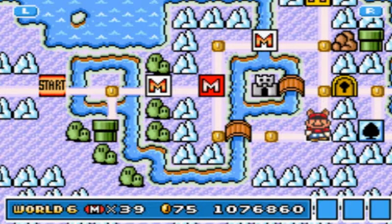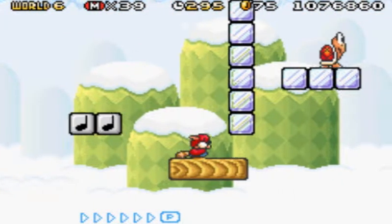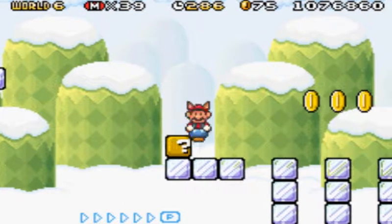Let's do level 3 before we do the fortress. The fortress is on its own island. I thought it was going to be auto-scroll - no, please don't. More auto-scroll... though I think I would have preferred auto-scroll over this. This does not look very friendly.